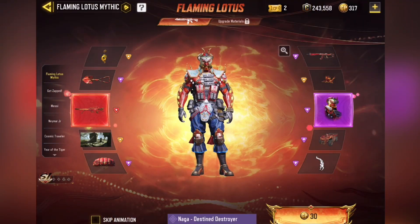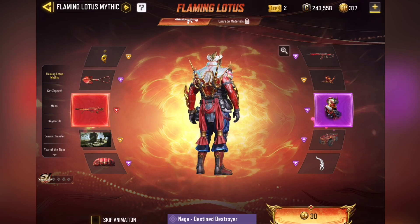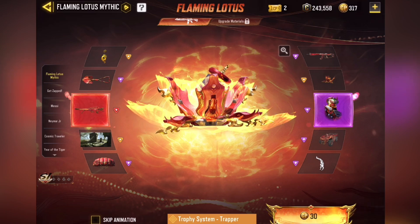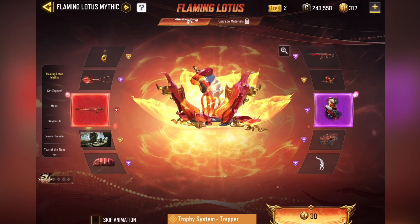Also have this character skin here — Naga, Destined Destroyer. Pretty cool skin. Definitely want this character skin too, pretty sweet looking. Also have a Legendary Trophy System here. It looks cool, but I'm curious to see what special it does exactly. Hopefully I can pull this and see what it looks like.